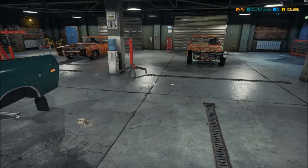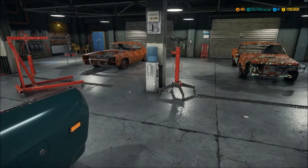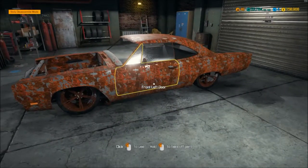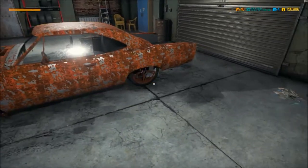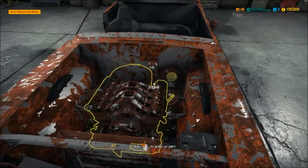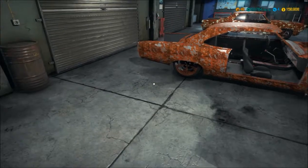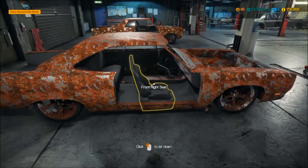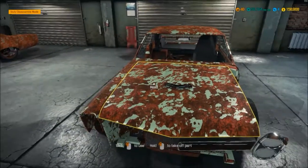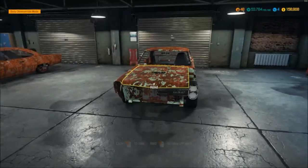I'd like you guys to choose my next project. The options are this Plymouth Roadrunner — or possibly a GTX — and a Pontiac GTO. Both are muscle cars, but the Roadrunner is more modernized: it's got a rear disc conversion, looks like 18 to 20-inch wheels, and they've added an ABS module, probably for the brake updates — so it's kind of old school new rules. The GTO is just straight-up old school. Comment which one you'd like to see me tear down and rebuild, and maybe suggest a clever name for the project.